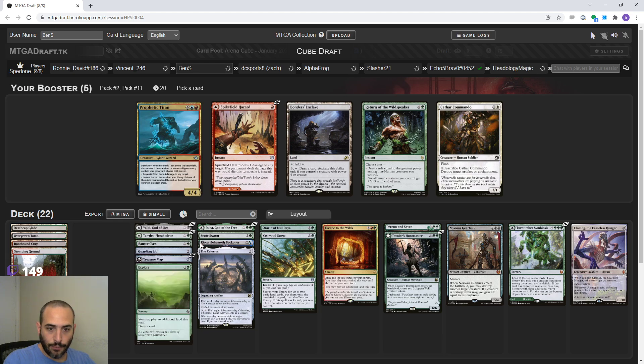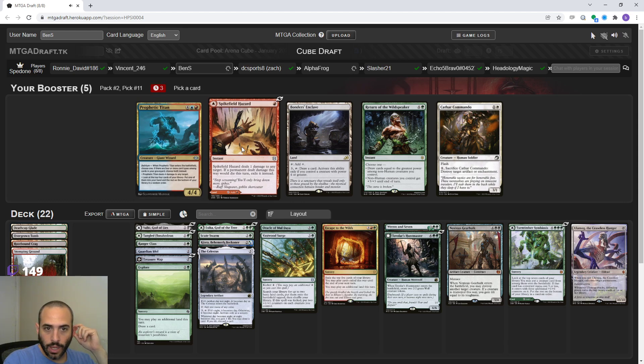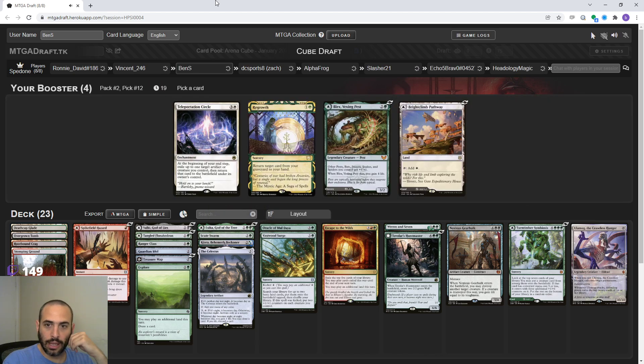Asika needs all five colors to cast the back half, but I've got stuff like the Celestis so it might be doable, and Treasure Map might let me cast it. If we wanted to light splash blue we could consider this card. Spikefield Hazard - we probably won't play a comes-into-play-tapped red land, but maybe.